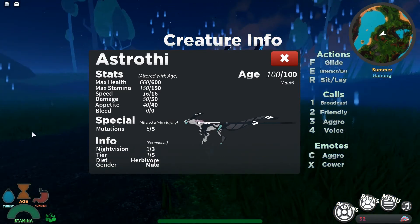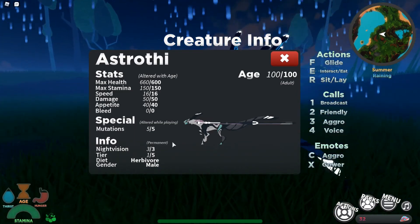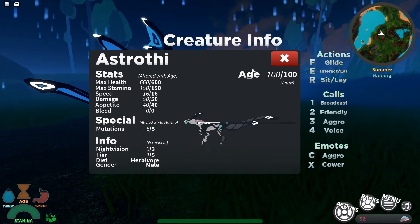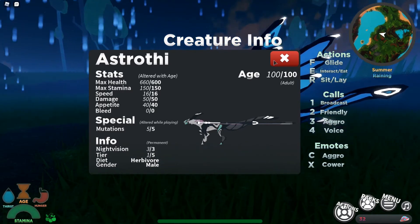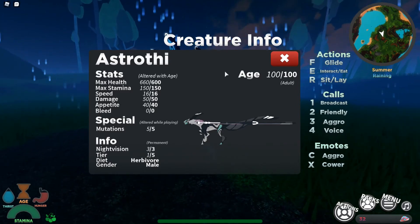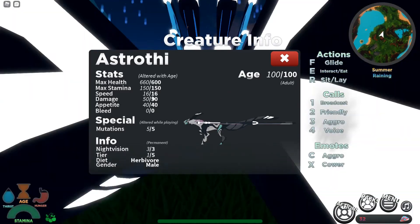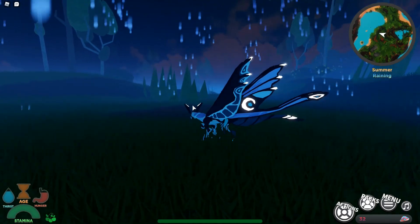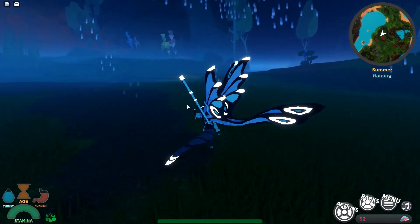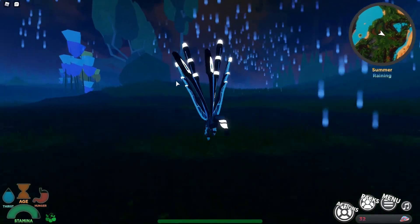Night vision is 3 out of 3 and it is a tier 1 out of 5 creature. I think for a tier 1 these stats are really good and it gets a 9 out of 10. It could use a little refinement to the speed or maybe slightly increased damage, but it's really good. This is a toxic creature, so when you attack you inflict toxin on your enemies.